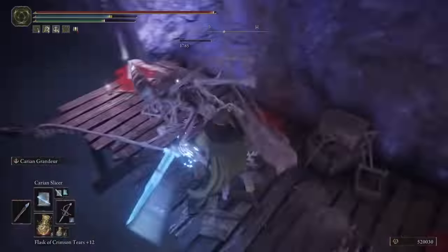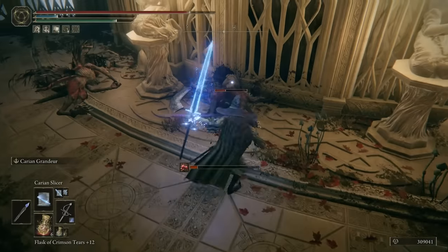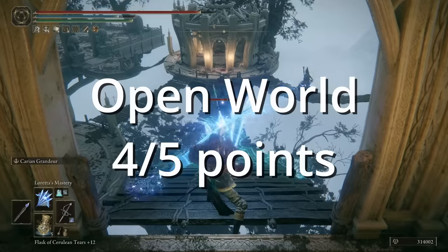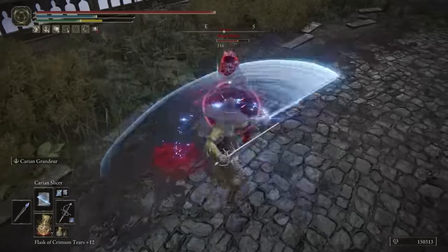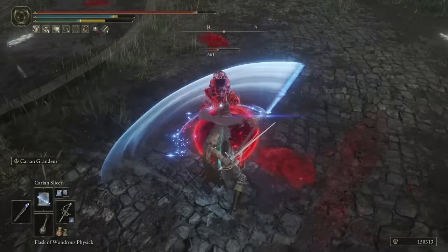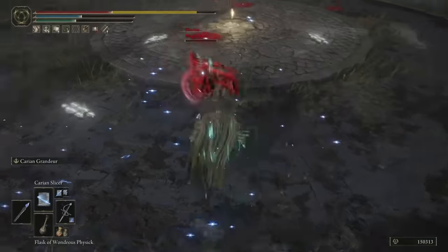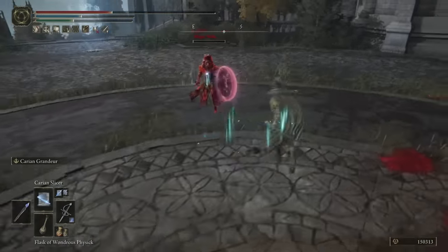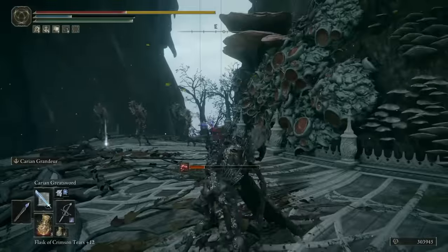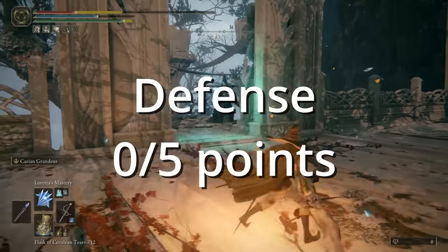For open world, this performed good. You had the diversity of utility spells — crit damage, melee, fast attack speed, AoE, range, and so on — making the build viable in most open world situations. For PvP, this performed above our expectations. The mix of utility and fast-paced gameplay made it really easy to stay on top of most players. We're giving it a 4.5 out of 5 for PvP. The defense for this build was, as you may have guessed, horrible. You are locked into a squishy armor set, and we gave it a 0 out of 5 for defense.